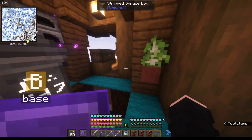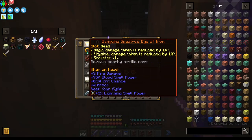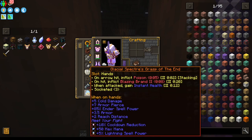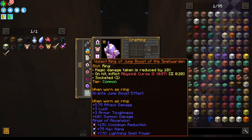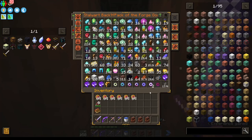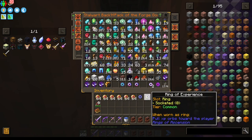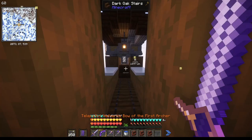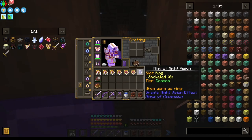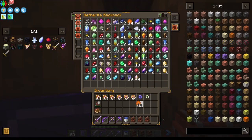I decided to upgrade all of our curios to god level and give them all max level gems. I have some more rings to add because you can find certain types like ring of night vision and ring of experience inside backpacks that spawn when you kill certain things.